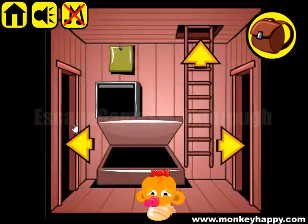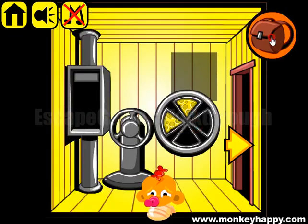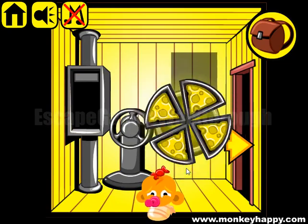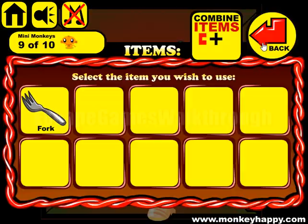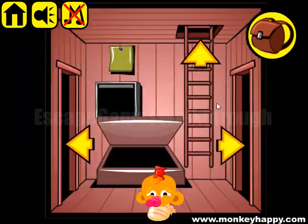Next, let's put all these cheese slices into this wheel and get the fork. The fork is used to make a shortcut. And then we can pull the lever until the end and release the mouse.